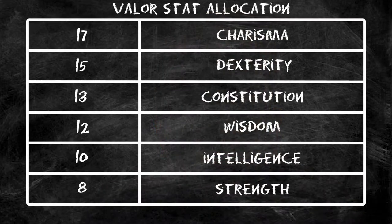For our stats, very standard: we're going to go with a 17 in Charisma, 15 Dexterity, 13 Constitution, 12 Wisdom, 10 Intelligence, and 8 Strength. We're going to put our plus two into Dexterity, so we end up with two 17s - plus three into two of our stats - which is pretty cool.